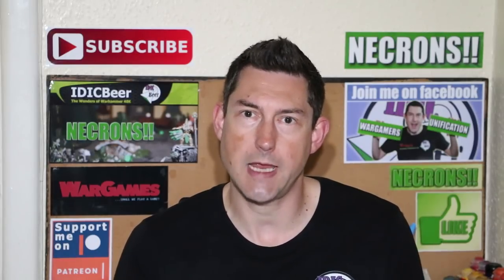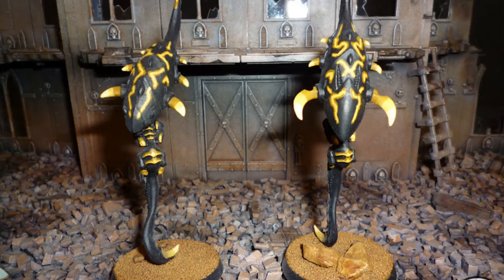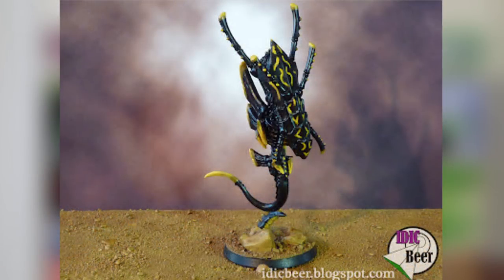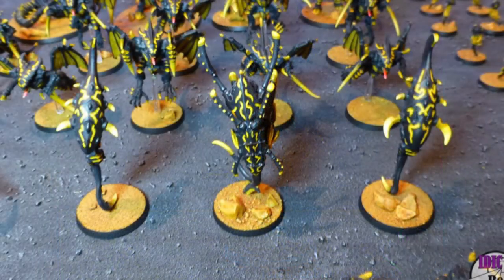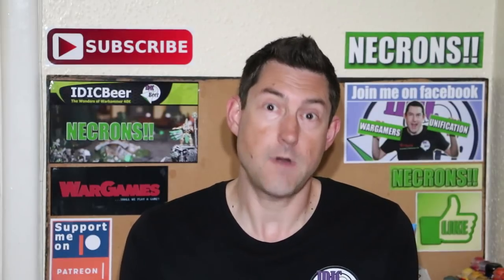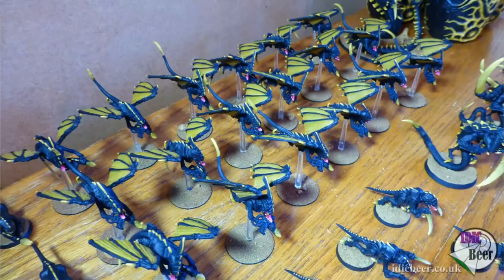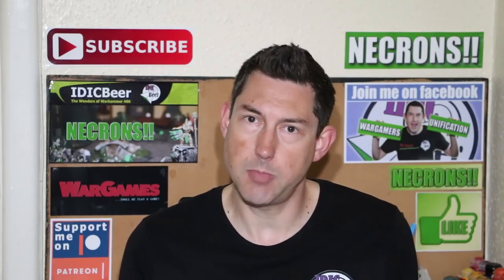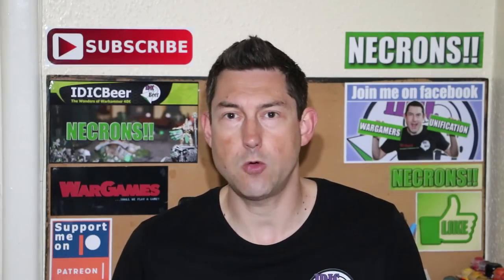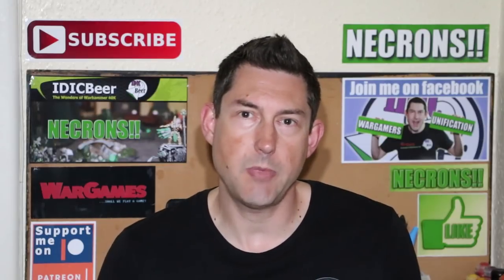I still wanted some shooting and more survivability on the table, so I added Zoanthropes. The Zoanthrope unit has changed quite a bit in 8th edition — I've got just 2 Zoanthropes and 1 converted into the Doom of Malan'tai model, which I generally use as a Neurothrope, so 3 Zoanthropes in total. Next I needed a screening unit — 8th edition is all about screening front lines, especially now with potential turn 1 assaults. So I'm taking a big squad of 18 Gargoyles to use as a screen in front of my blob, or as a flanking unit if I'm not threatened from a first turn assault.